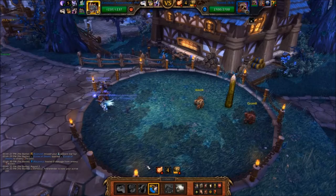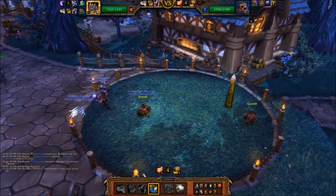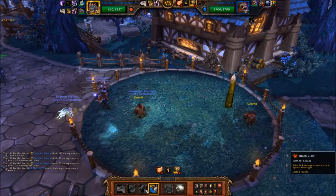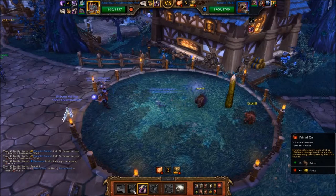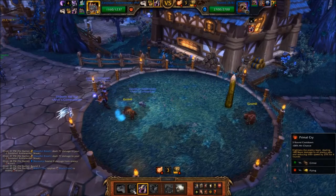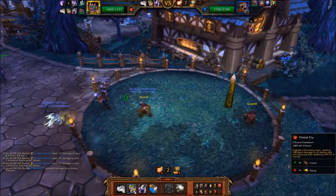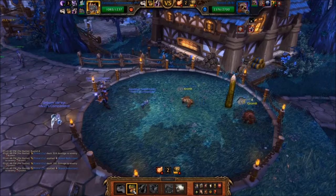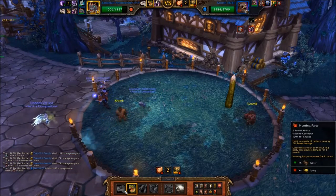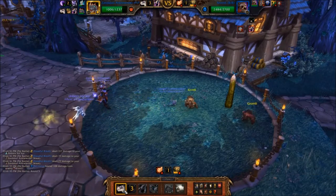Swap in your Zandalari Ankle Render. Cast Black Claw followed by Primal Cry. Next, activate the Hunting Party ability.